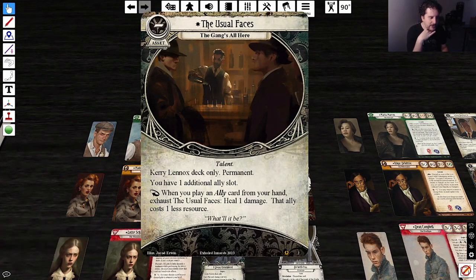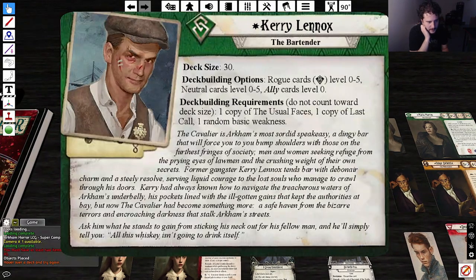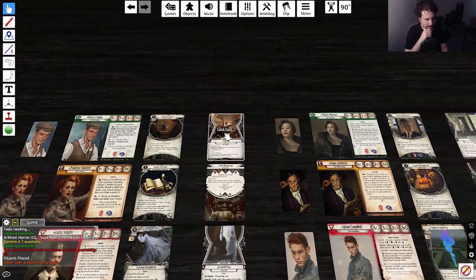The signature is 'The Usual Faces: The Gang's All Here.' You have one additional ally slot. When you play an ally card from your hand, exhaust the Usual Faces — heal one damage, and that ally costs one less resource. It's permanent, so you just get it in play. So you have an initial ally slot you can use to heal damage, and it costs one less resource. That's really cool — pretty sick.